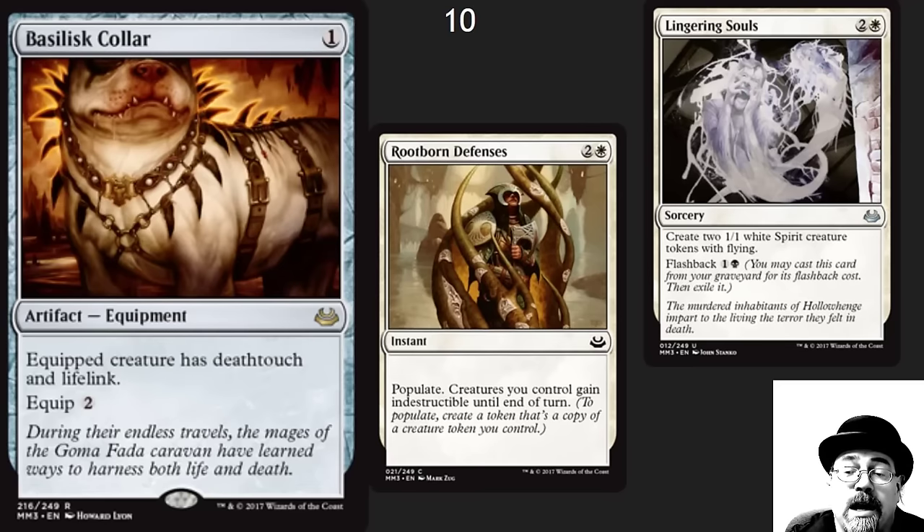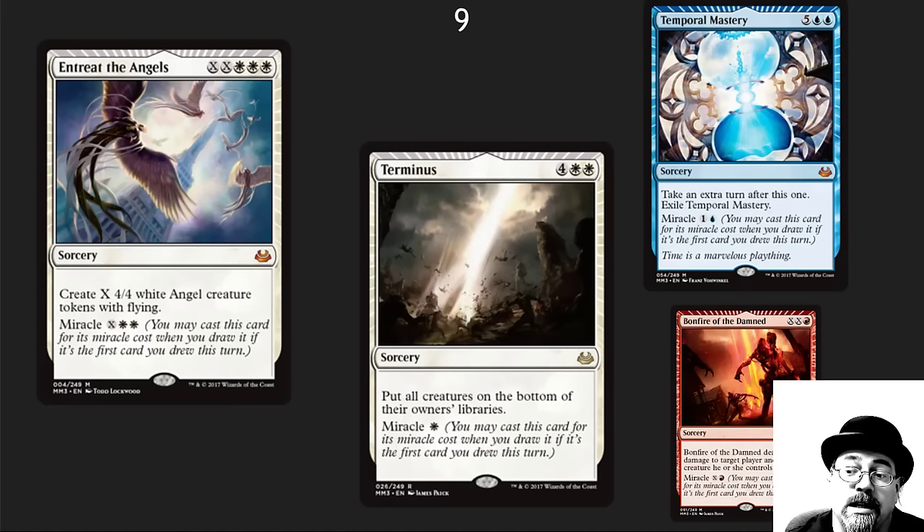Number 10 spot: I've got Baskalus Caller. This is a casual card that is just great. I strongly recommend playing it with any type of token deck — any type where you've got extra little creatures, flying creatures, spirit tokens, whatever it is — it really, really helps make sure that people are attacking somebody else.